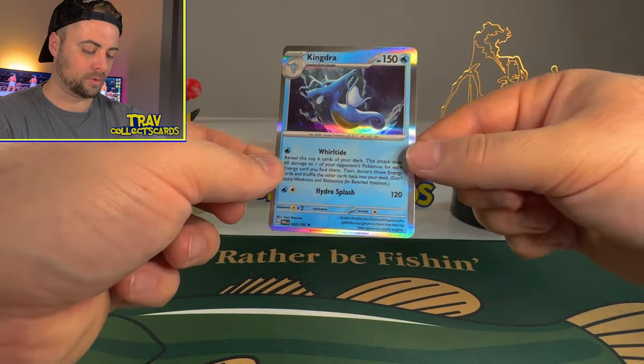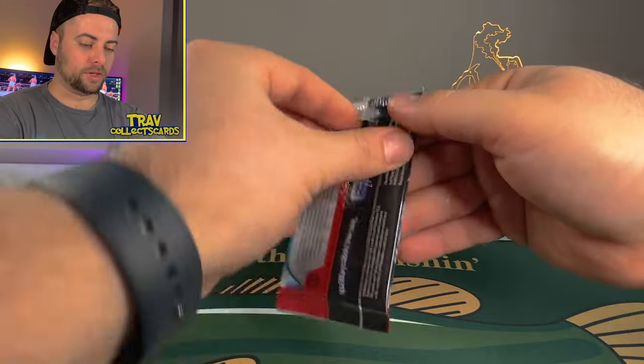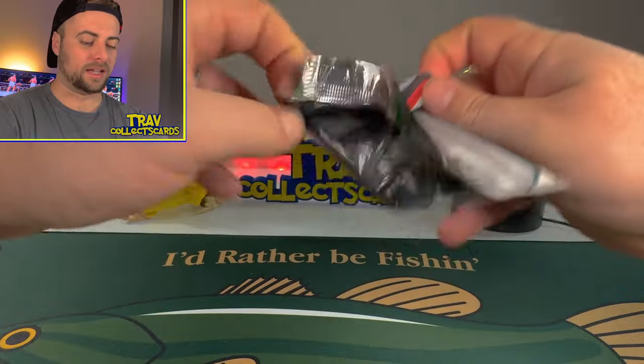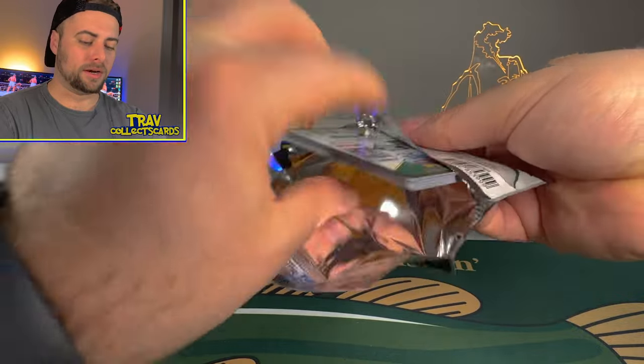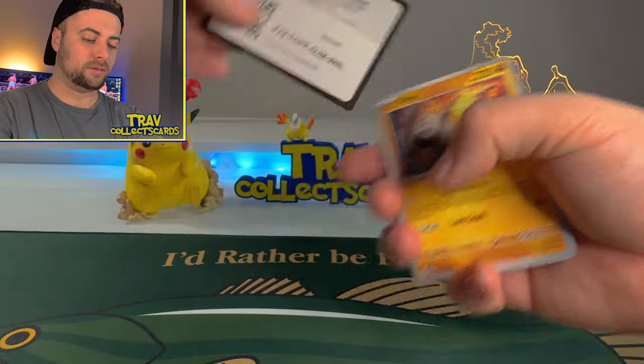This border is real slim, this border is real thick. On to the next pack — we got the Terraforming Garchomp on the cover. I always forget Garchomp's in this set. There's just so much going on. They kind of threw in a bunch of random Pokemon — mixing robot Pokemon with some classics.